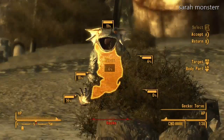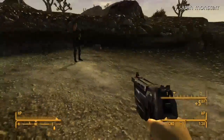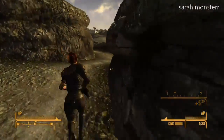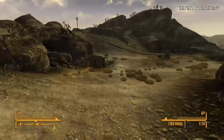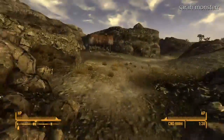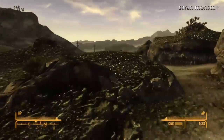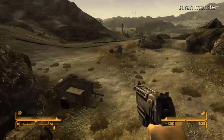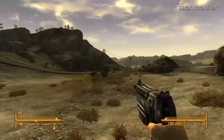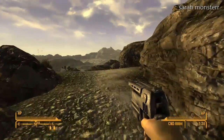I like using that weathered 10mm, especially in the beginning. There are three wells total, I believe. One of them — which I think is the next one — there's a lady that needs saving, unless you choose to be evil, of course. Then you can just kind of leave it there, or kill her yourself.